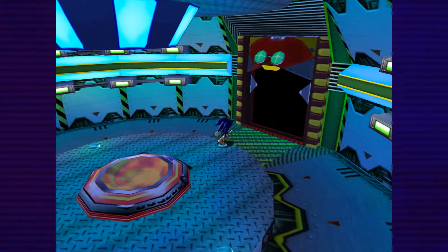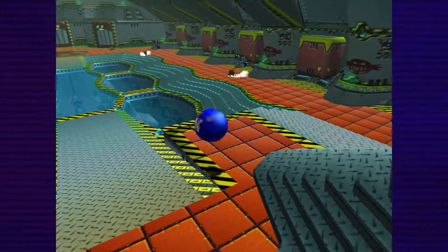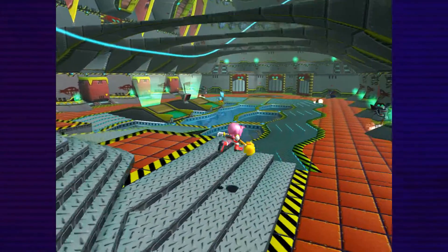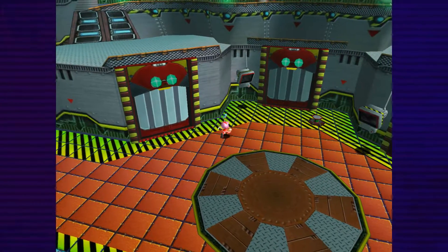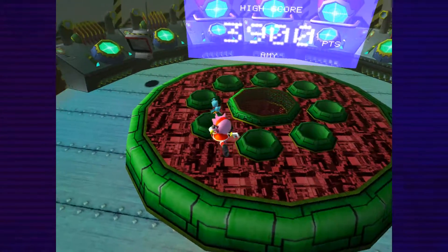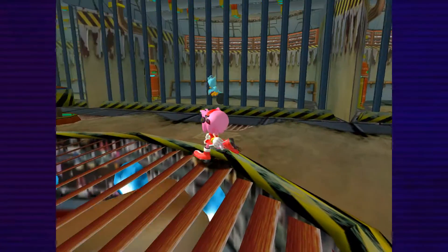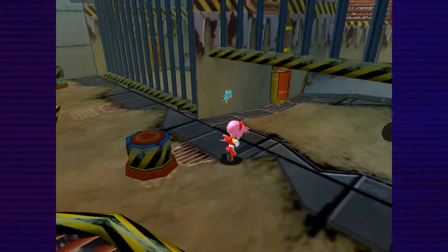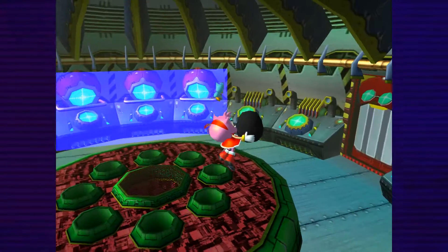You may have already spotted this egg if you have sharp eyes. It turns out you can only get the black egg - I've already spoiled the color - as either E-102 Gamma or Amy, because it's inside the prison cell. Hit this switch, enter the prison area - the same one where Amy was captured by Zero at the start of the game. Stand on the switch inside, the cell opens, and the black egg is right there.